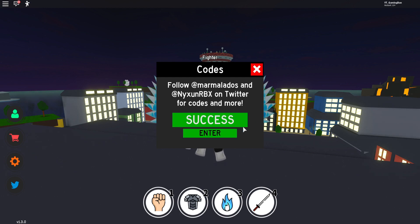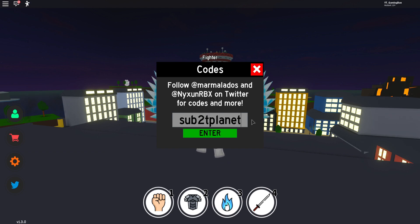First code is code 575, like this guys. You enter this code in and it shows success. After that guys, you have code sub2tplanetmilo, like this guys. If you do want to pause the video, feel free to do so.